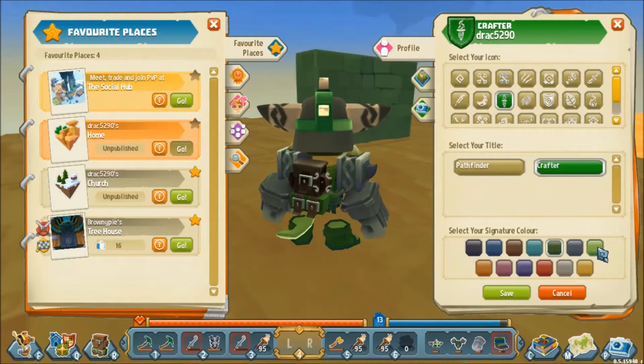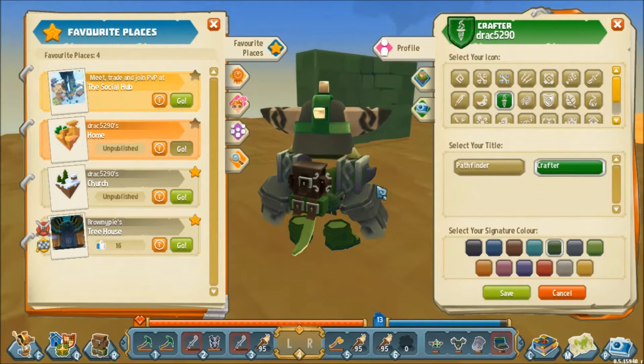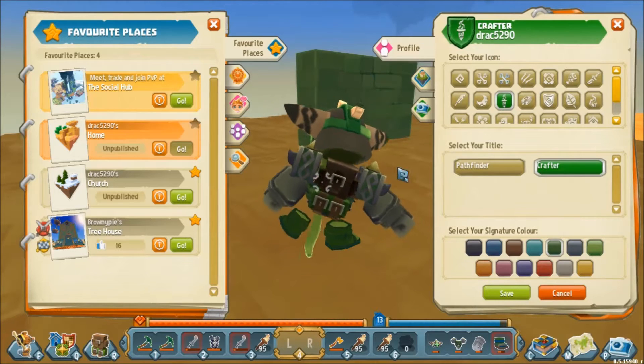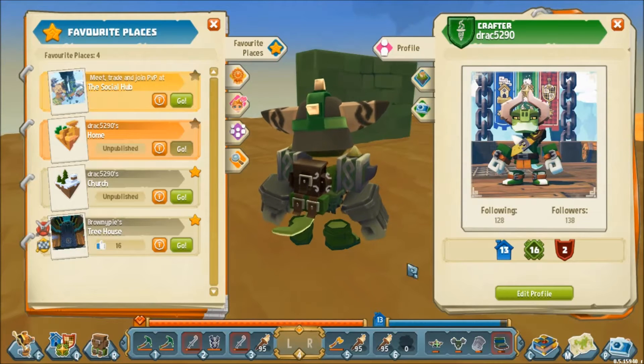Also under here is your signature color, which you can change to be whatever you want. You did set this originally at the start and also colored your original armor, but just because you wanted red armor at the start doesn't mean you can't now change your tag to be blue or green or whatever you want. That is perfectly fine.